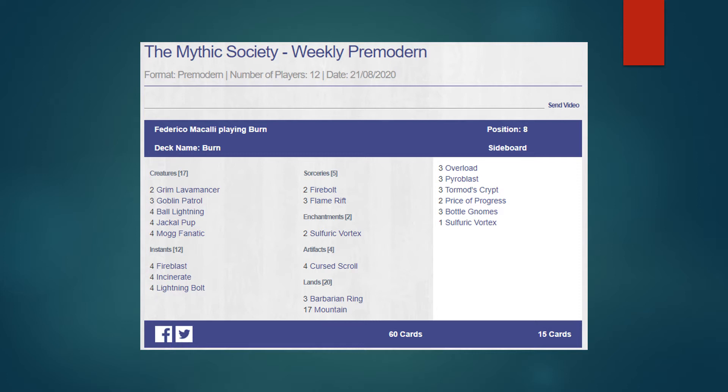This person must not have had fetch lands because no fetch lands makes it harder to support Grim Lavamancer and Barbarian Ring itself. But this is mostly just a pretty typical Sligh list. Goblin Patrol as a two-of in addition to everything else is pretty good, but it's pretty weak — it's more of a mid to late game card because paying the echo cost of one red is a real cost. Everything else looks good, nothing weird here, just more or less a typical Sligh list.